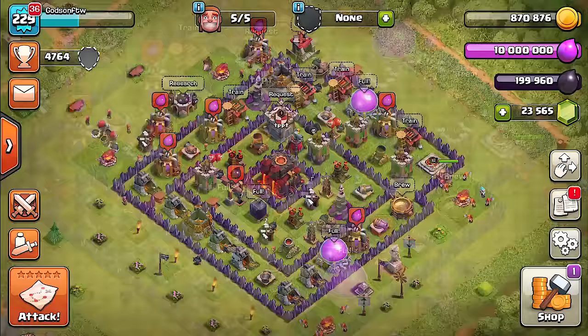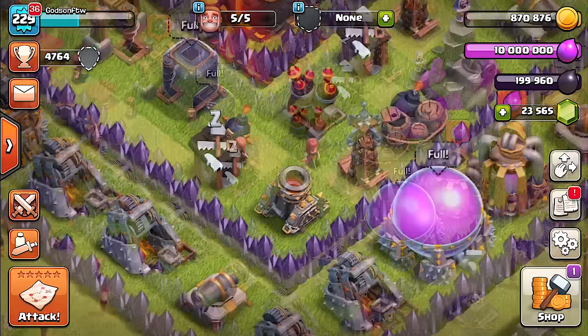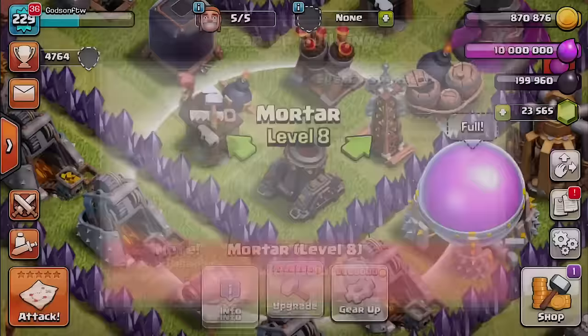What is up you guys, this is Godson, welcome back to Clash of Clans. Today we're going to be checking out a new weapon — actually it's not a new weapon, it's an old weapon but it's upgraded. We have the multi-mortar that we could unlock. Check it out, that's what it looks like. That is awesome — I want to see how exactly that thing looks in action.